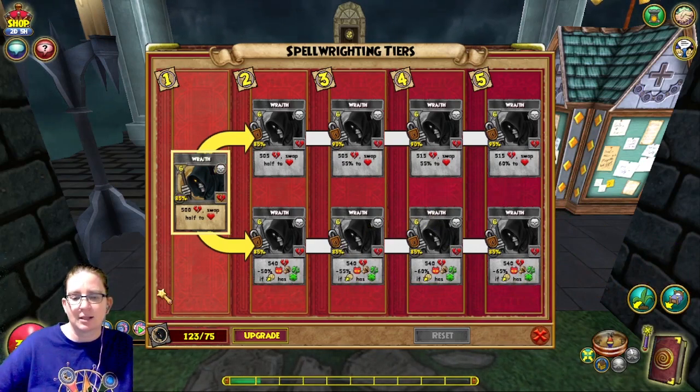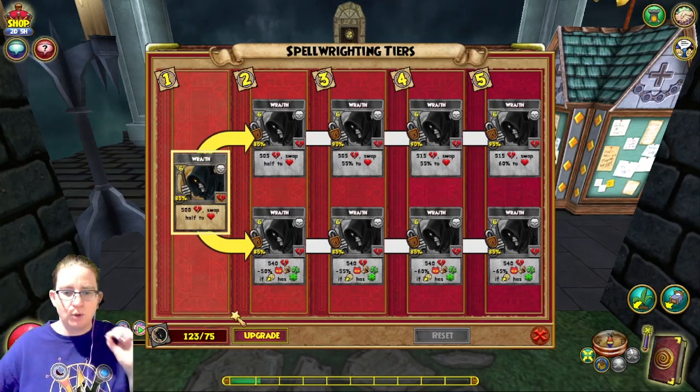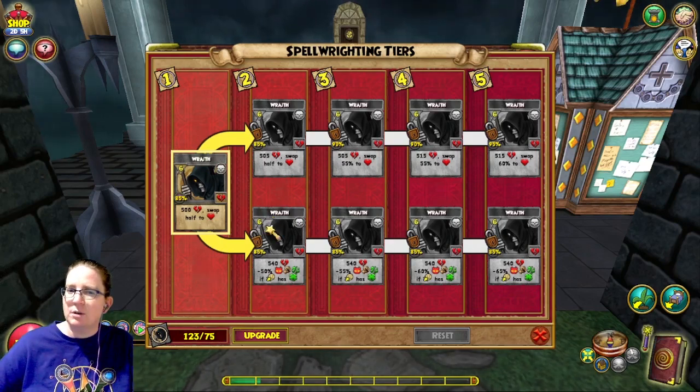These weaknesses are fantastic. But if you really want to best utilize ones that get a boost off of any weakness, put a healing weakness on them — most people aren't going to remove that.